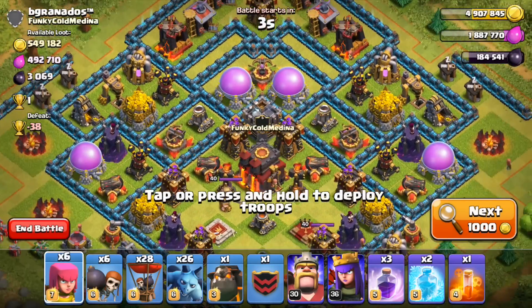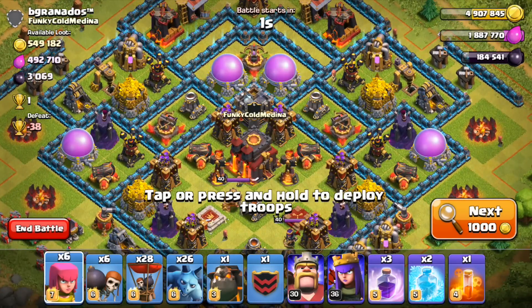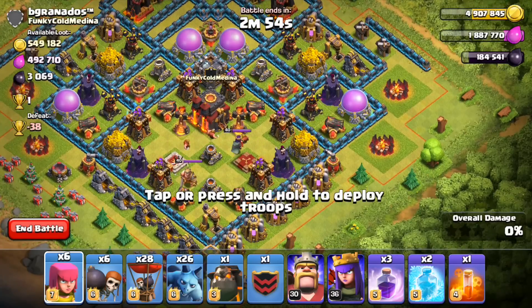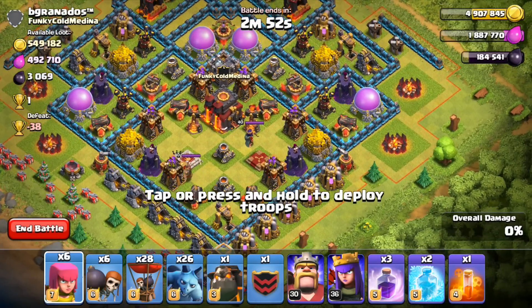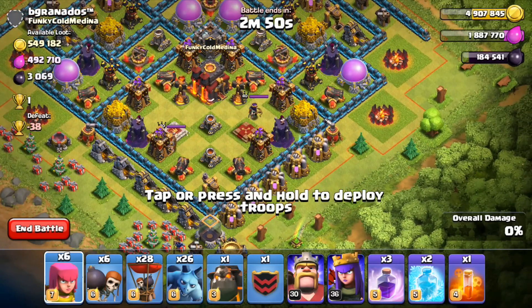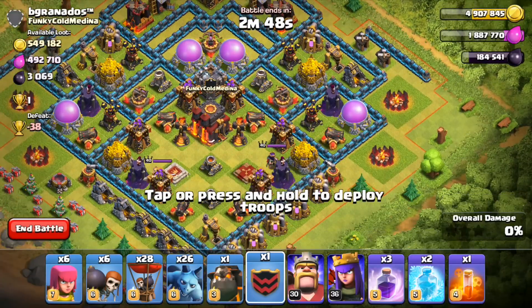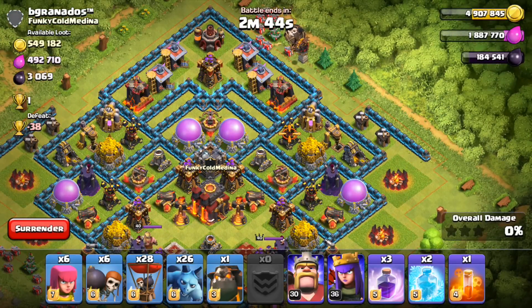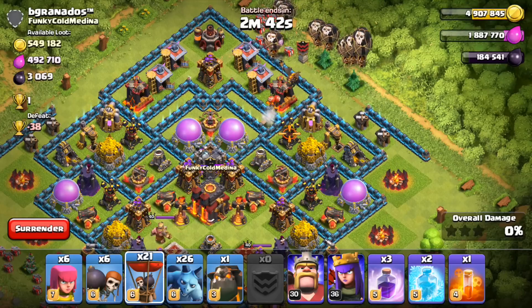We were looking for loot and we found it. This guy is BJRandandrosTM, worth only one trophy, but has a total of 549,000 gold, 492,000 elixir, and 3,000 dark elixir. We'll be going in on his base. We're going to go from the right side with our Lava Loon attack, mainly because this side looks like where I want to attack. There goes a balloon in, and the hound. We'll get some more going in up here.